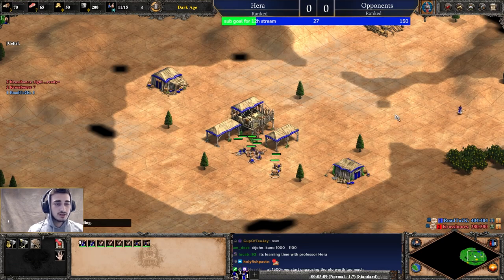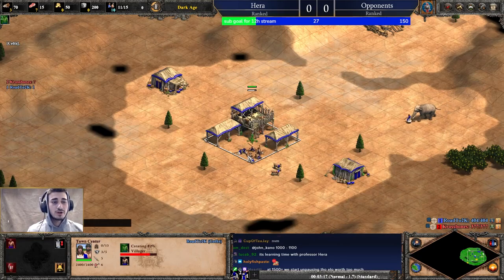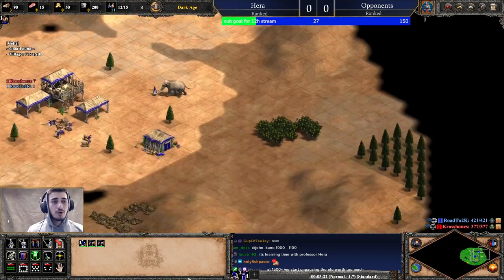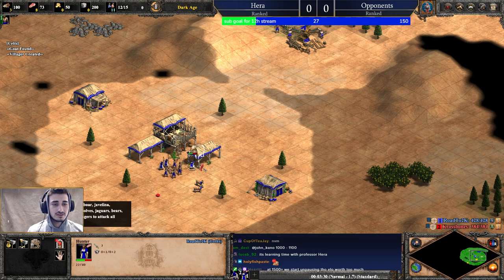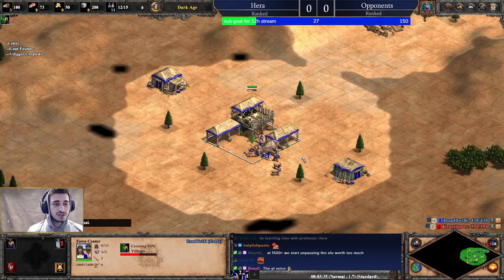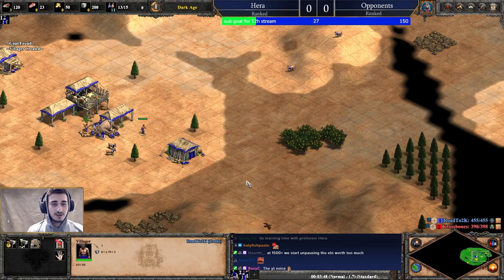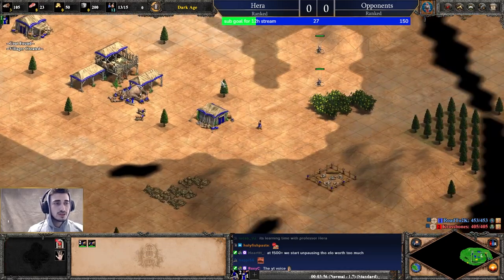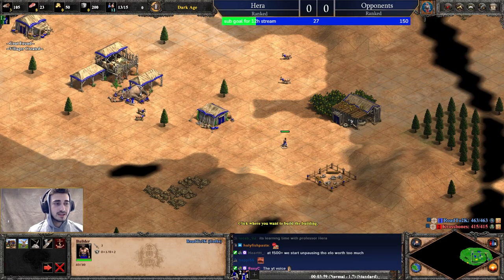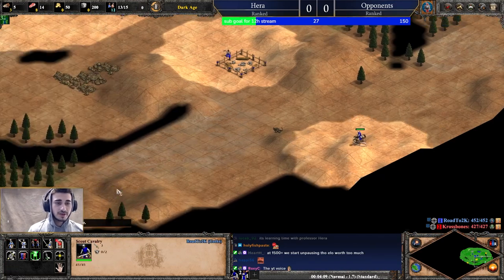Continuing to scout in a circular pattern — we start with four sheep, I'm looking for another set of two sheep, and then one more set of two sheep which I've already found. When the boar comes in — I'm Goths so I'll kill it faster — make sure it's as close to underneath the town center as possible. The next villager is going to go close to the berries, make a house as part of a wall or in a good spot that's not going to block you. After that's done we'll make a mill on the berries and shift-queue the villager to build the mill right after.